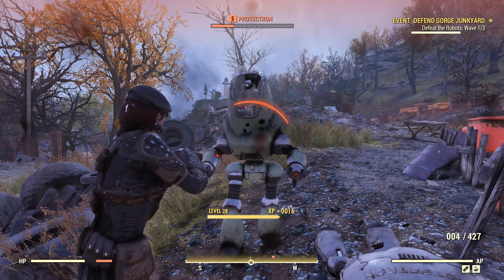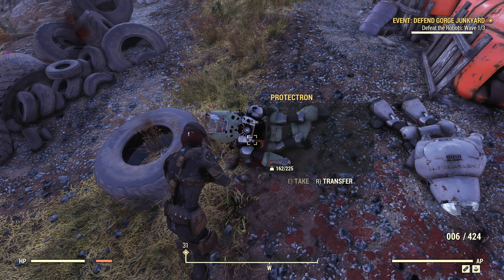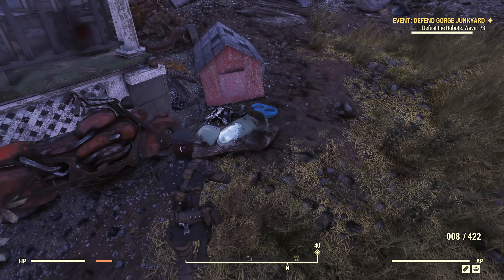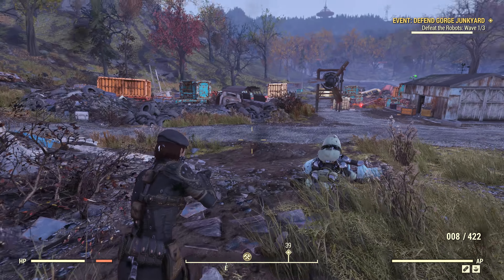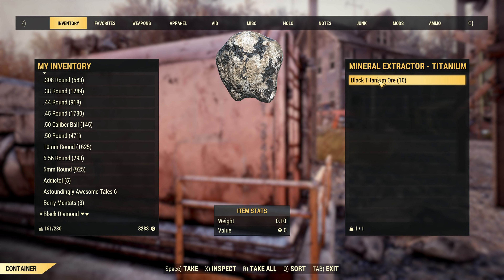Onto the key part of why I'm disappointed with workshops, and that's down to the resource collectors themselves. I left a concrete extractor, black titanium extractor, and a junk extractor alone for an hour. When I came back, I got 10 black titanium ore and 33 concrete scrap from those two extractors.